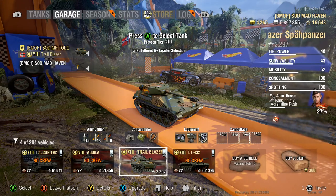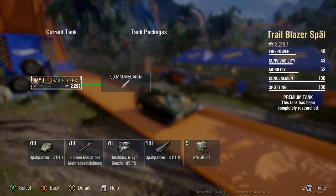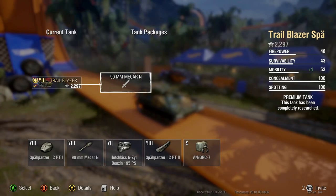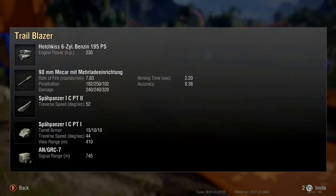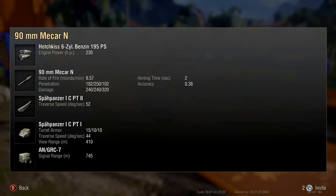Starting off, there are two packages for this gun. You have a three-shot autoloader and then you have a single shot. With the three-shot autoloader your base rounds per minute is 7.83, but running the single you're going to get an increase to 8.57.